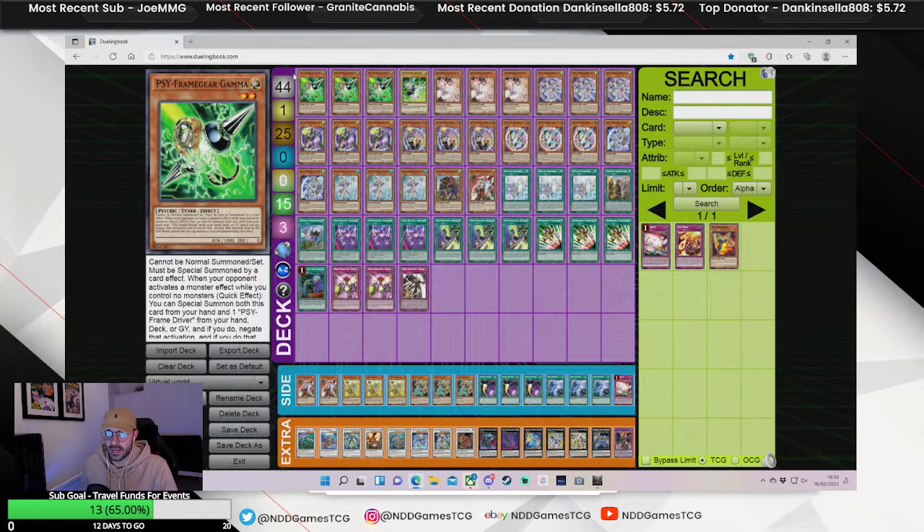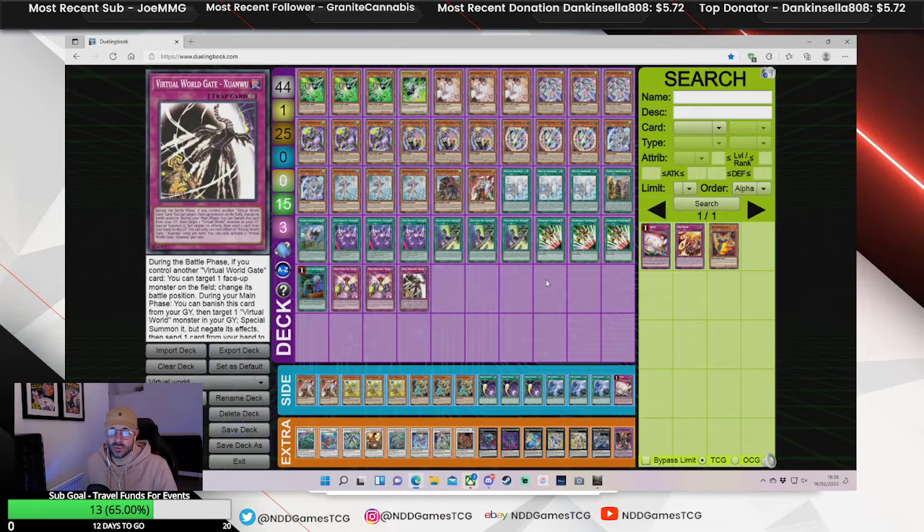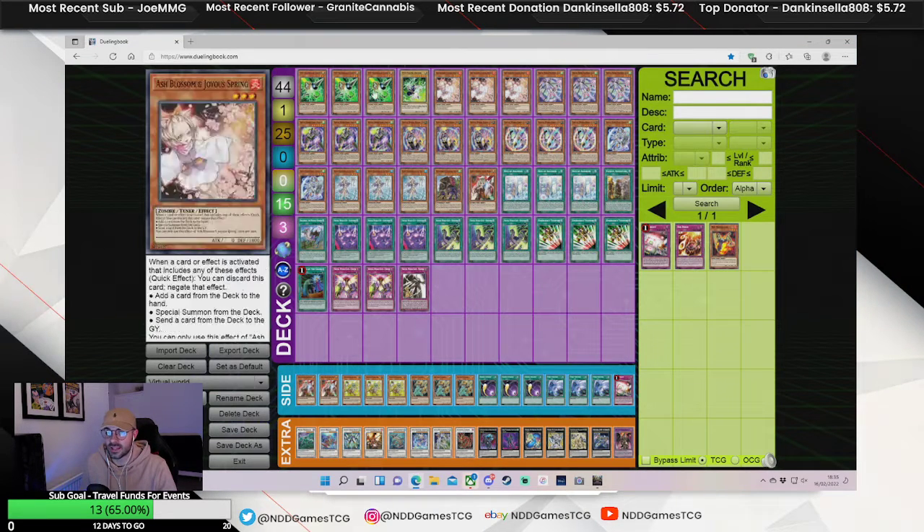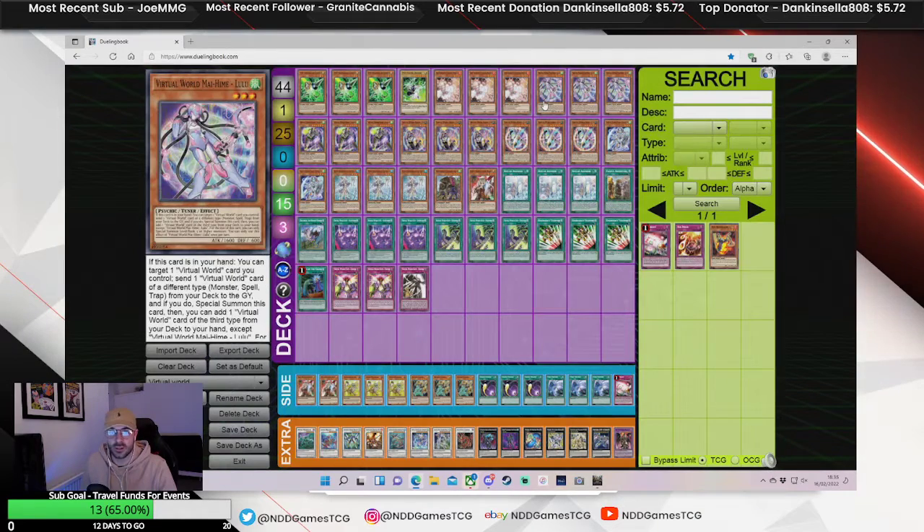And then Zeus and Dragoon. So that's the deck — your Virtual World plus Brave template. If you guys want to take it away, learn it, and let me know any thoughts. I'm always open to suggestions and ways to improve the deck, so leave your comments below and I'll see you guys in the next one.